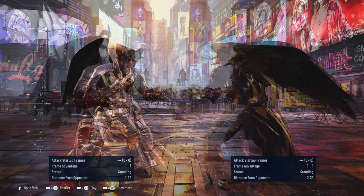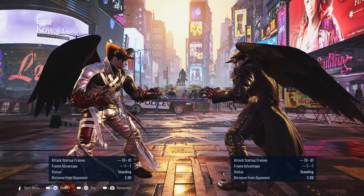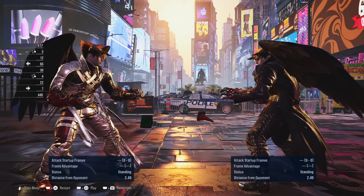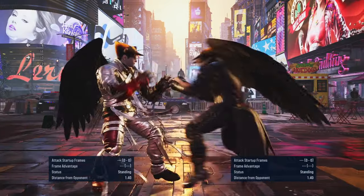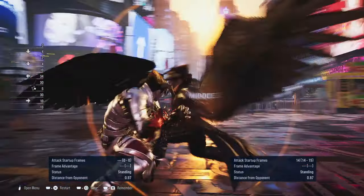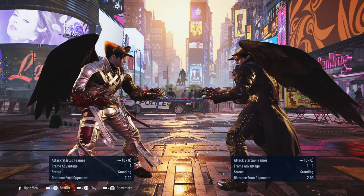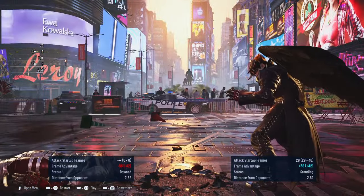Now, one particular move that Devil Jins love to use - especially while you're trying to defend - the final hit is minus 8 and it has a lot of pushback, so you can't really do anything. A lot of beginners think it's very minus, but it's not. If the Devil Jin does that move, you can actually sidewalk it to the left, though you have to be quick. You can also do it to the right side. Best option is to sidestep or sidewalk to either side, preferably to the right.